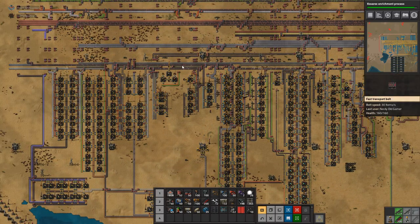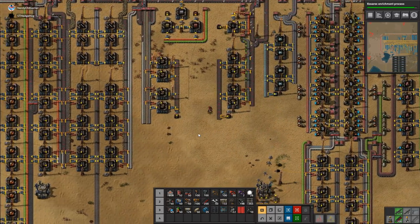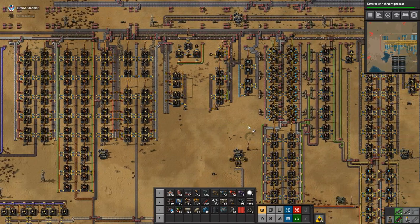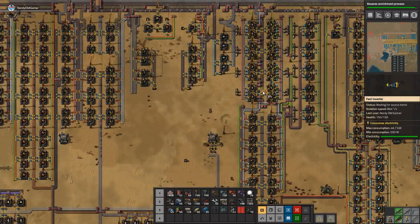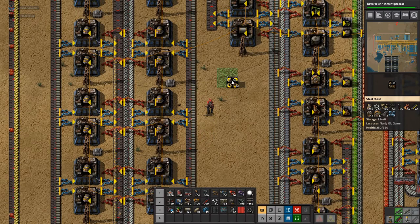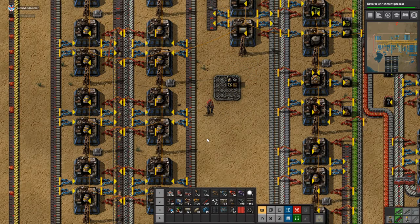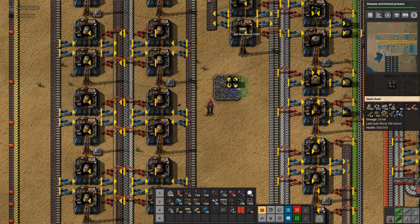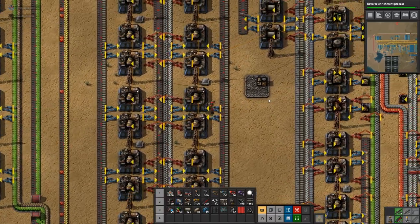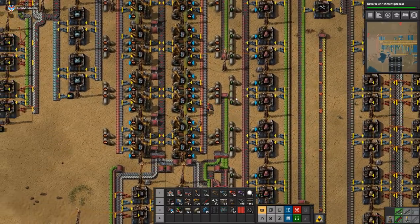We really need more copper and iron. I accidentally put down some bricks as flooring under my little random chest, but now it's probably easier to find since there's a big square of bricks underneath it.